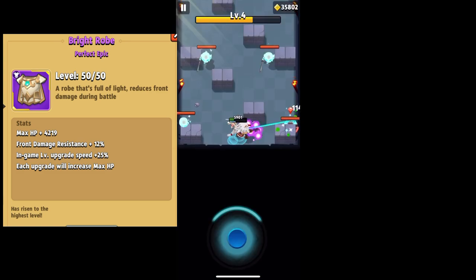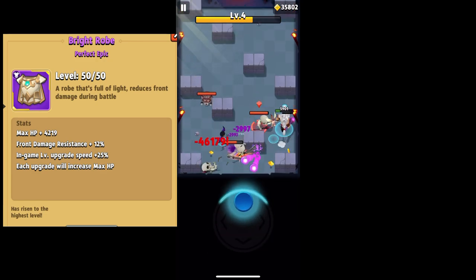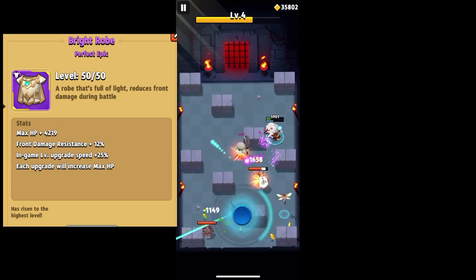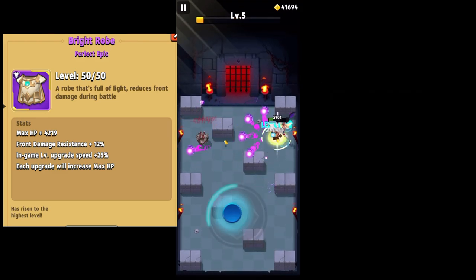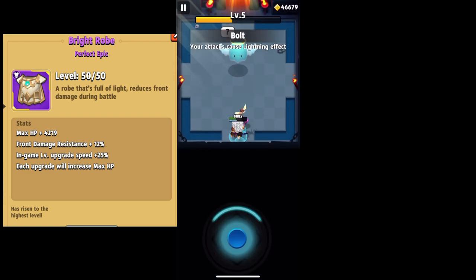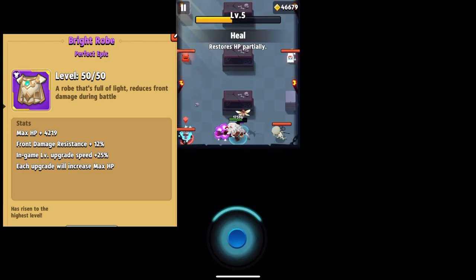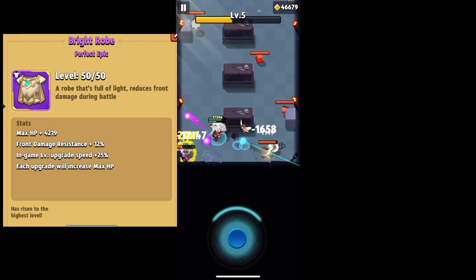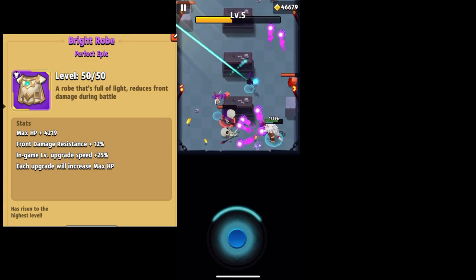The next stat is the in-game level upgrade speed plus 25%, which means your little yellow bar up there for the level is going to increase faster — kind of like the smart ability, which gives a 30% increase but this one's pretty close. In this video I was actually able to grab the smart ability with the bright robe and got to about level 12 before completing the up-close dangers. When I ran the shadow robe I was only able to get to level 10, so having the two together is definitely a huge help. With just the bright robe you're probably getting about one additional level on a 20-stage board.